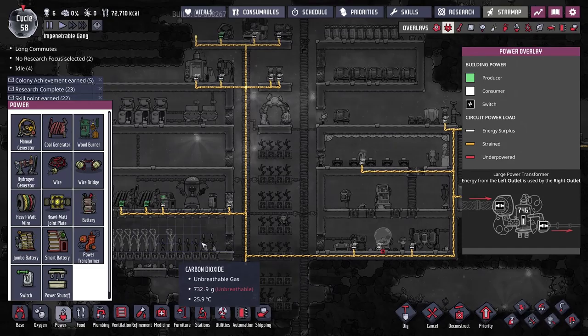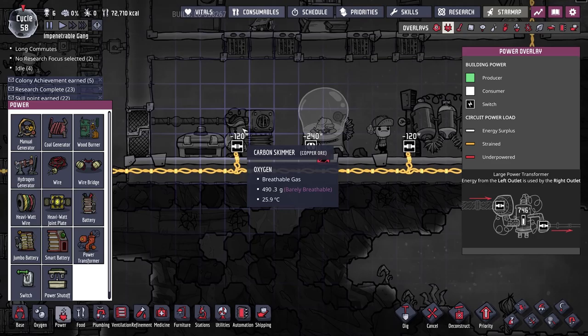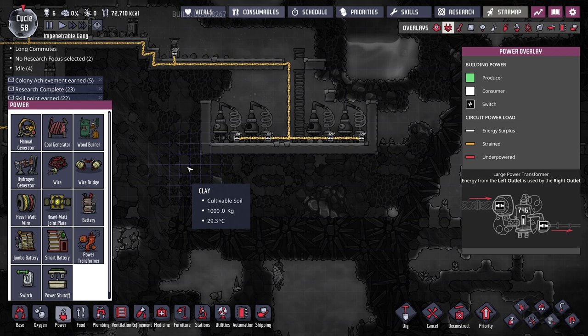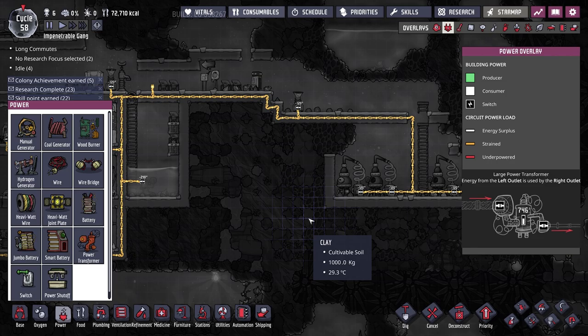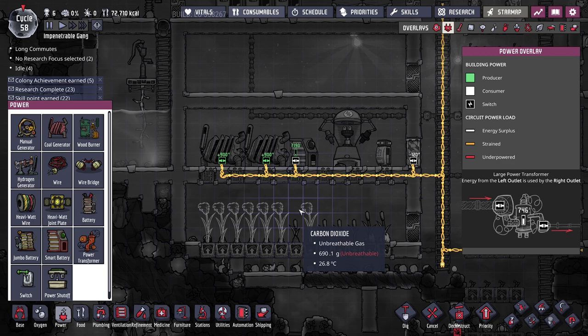We've got four oxygen diffusers consuming 480 watts, a pump consuming 240, the carbon skimmer with 120, the water sieve with 120, the refrigerator with 120, and 480 watts from our algae distillers. You can see how this adds up to well over a thousand watts — the wire coming out of our one battery cannot handle it.